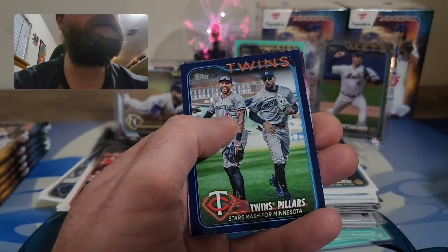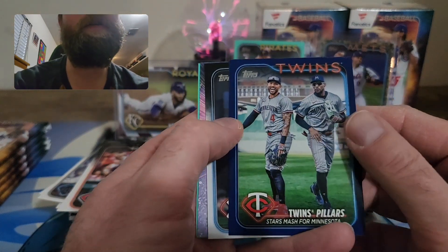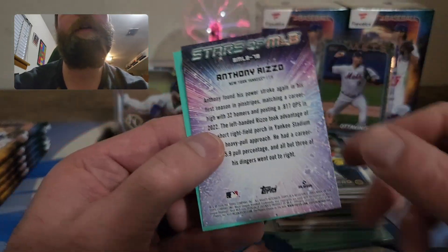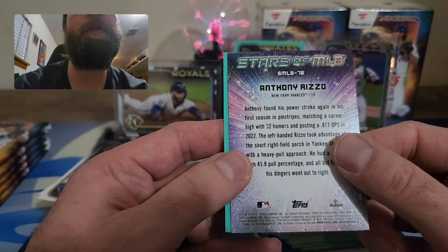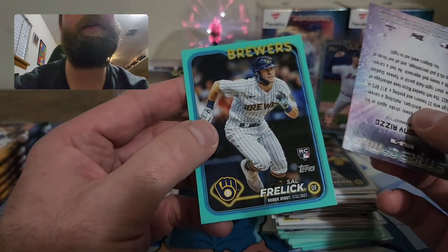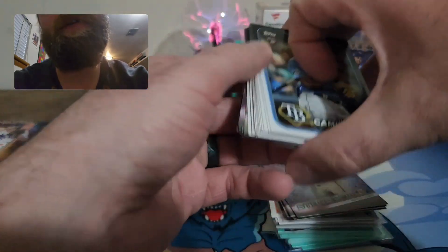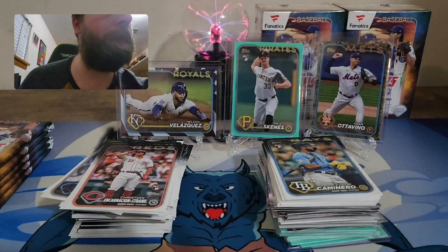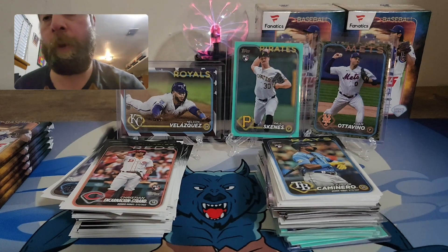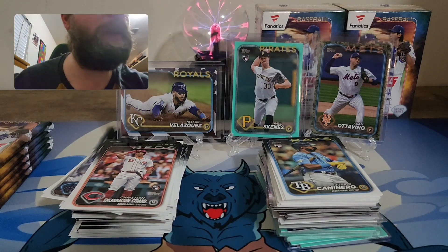We have a blue coming up — Twins pillar. And an Aaron Judge All-Star card — nice one! Anthony Rizzo on Stars MLB, favorite cards of the rip, and a Sal Frelick relic again on rookie debut. Getting the Aaron Judge sleeved up. Him and Ohtani are probably going to be the MVPs of the series — although Juan Soto and Giancarlo Stanton had a heck of a World Series.